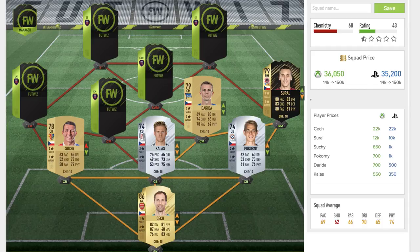Moving into the center of the field, this is Darida — I think that's how you pronounce his name. He is a 79-rated non-rare gold center mid playing for Hertha Berlin in the Bundesliga. He has three star skill moves, three star weak foot. He's got 69 pace — not too shabby for a midfielder — 80 dribbling, 74 shooting, 78 passing, and then 60s in physical and defense. Definitely the strongest dribbler in the midfield and a pretty decent card overall.